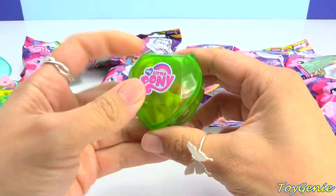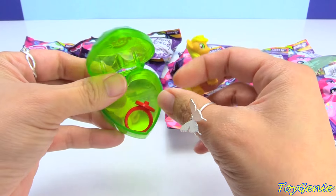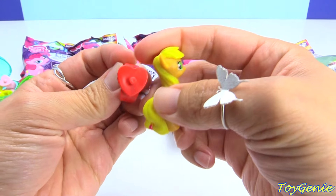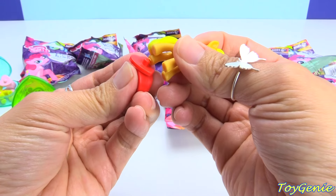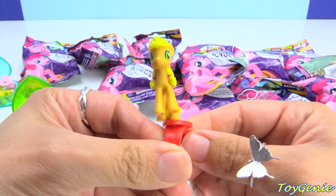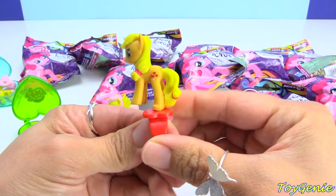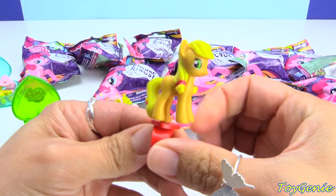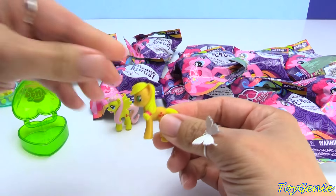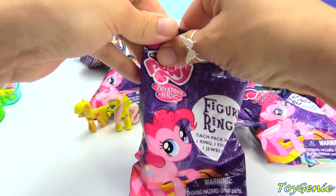And we have Applejack. She comes in a green jewelry case and a red ring, and it's got a little heart on top. You can put her on like this. I'm going to take her off so I can stand her next to Fluttershy. Let's open up the next one.